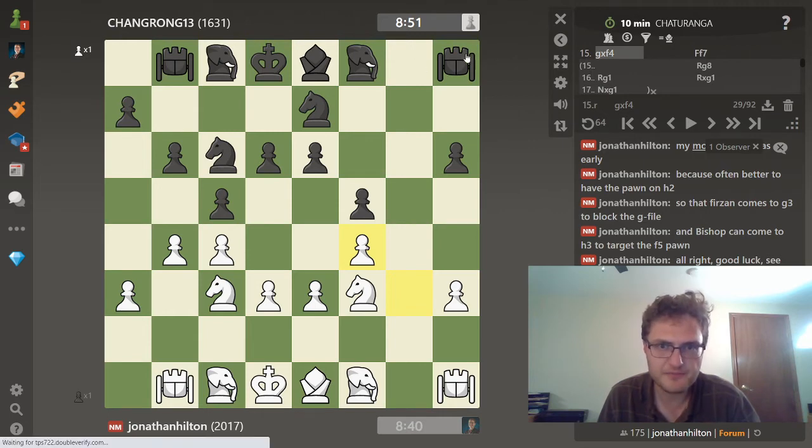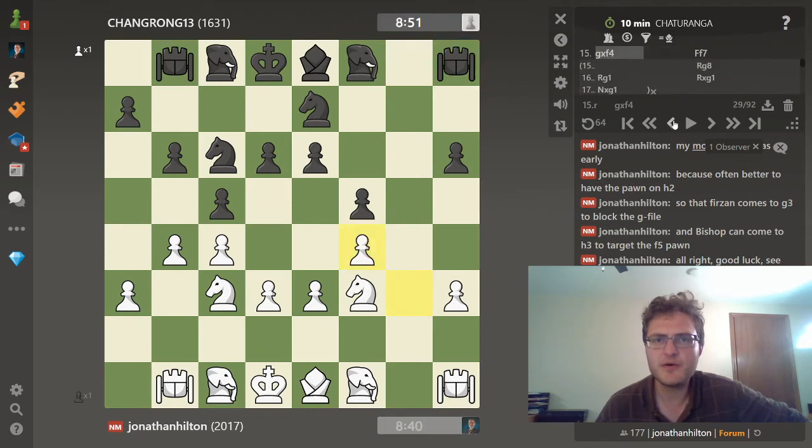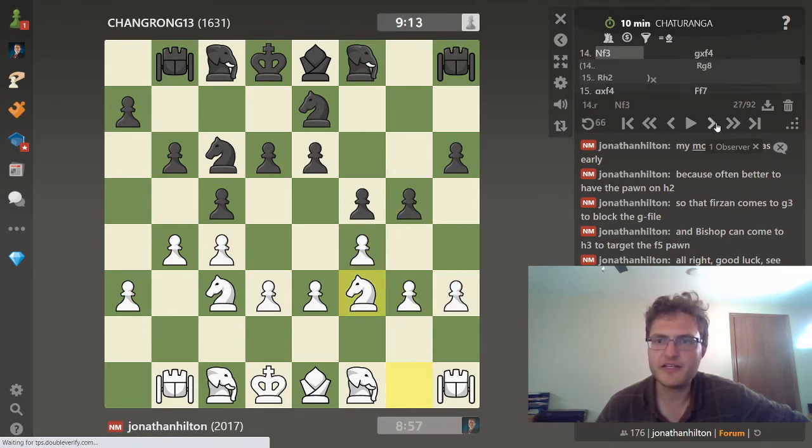If white played rook to g1, black will be able to make a draw - white's winning chances are very low if that first pair of rooks comes off the board. So rook to g8 would be a good move here. You'll notice again if the pawn were on h2, white would simply run the furzan into g3 and then have all day to play any rook lifts he wants - black is going to make zero progress. But with the pawn on h3, white's not going to have time to complete the rook lift, which leaves black in much better shape than he would normally be.